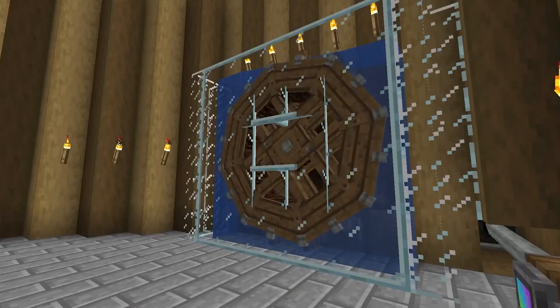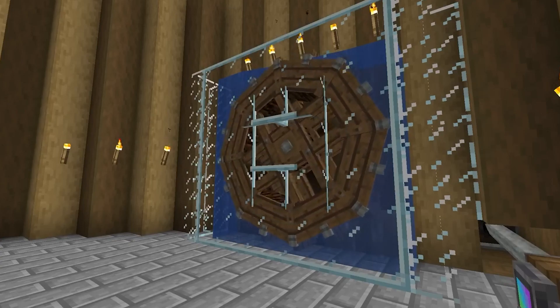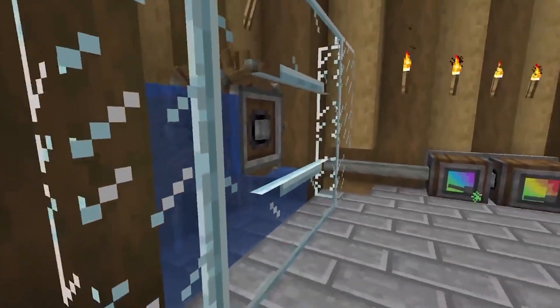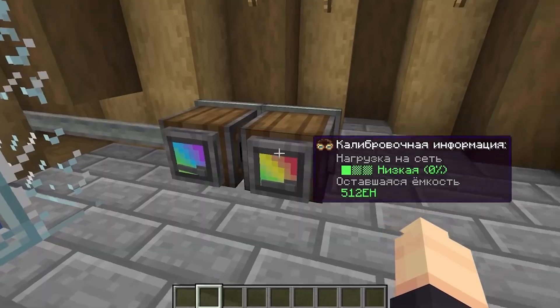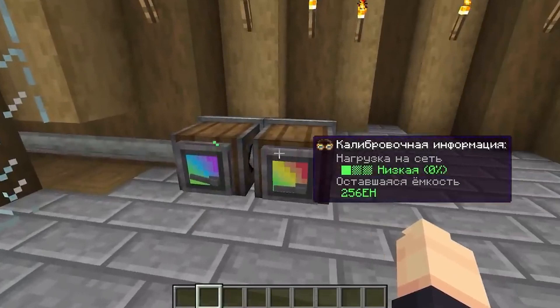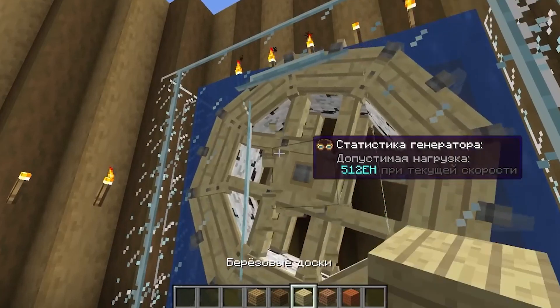New water wheels. Now each wheel has a certain speed and torque. It is no longer possible to accelerate a small wheel by feeding more water. The big wheel has a speed of 4 revolutions per minute and gives 512 units of energy. The small wheel turns at a speed of 8 revolutions per second and gives only 256 units of energy. By pressing the wheel with boards made of different wood, it will change the texture.